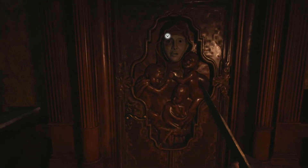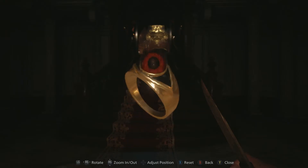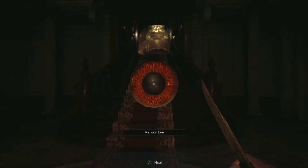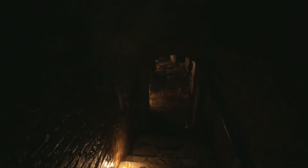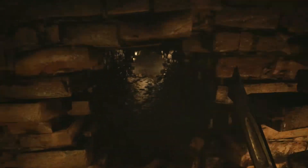Anyway, head up the curved staircase and make a right, and go to the door with the face and creepy kids on it. Go to your key items and look at the ring you found, pop the eye out and pop it into the door, and be greeted by one of the daughters. Go through the hallway, into the last room, jump down, survive for whatever reason. Go down the hall, and crawl through here.